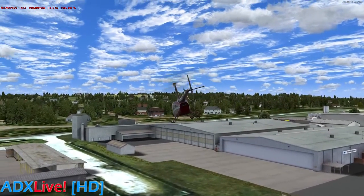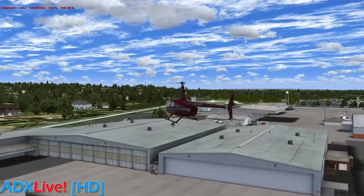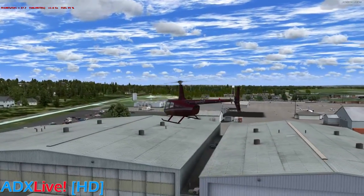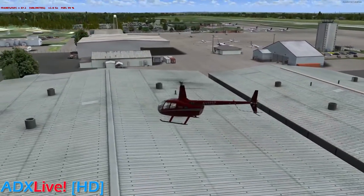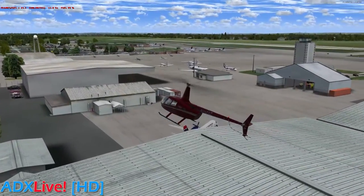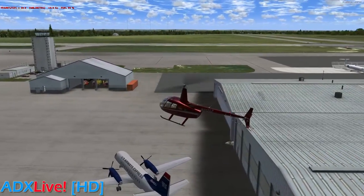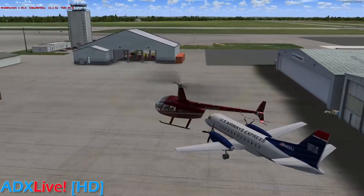Looking at the texture work on the hangars, it looks really nice too. I am noticing some stutters though — high frame rates, but stutters. Some nice detail with air conditioners and some static people down there. I have to be careful not to call it PeopleFlow because that's an Orbx trademark. It's a nice static model there.